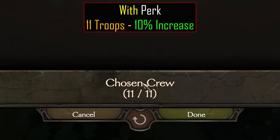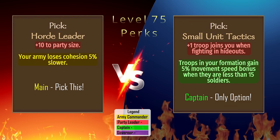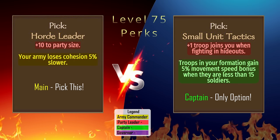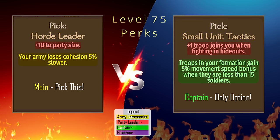The captain perk gives commanded troops a 5% movement speed bonus when commanding less than 15 troops. The pick for party leader is easy — Horde Leader is the pick as plus 10 party size is an S-tier perk, and it's worth considering putting a point into Tactics just for this perk alone. For the captain perk, Small Unit Tactics is the only option.